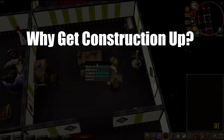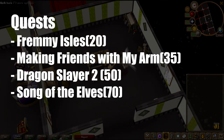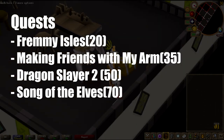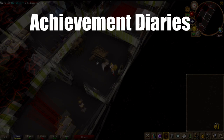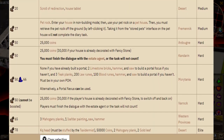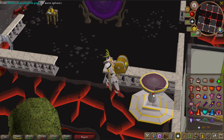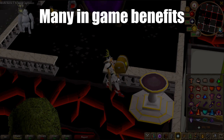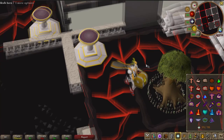Why get construction up? You may want to get it up for quests. There are a few key quests like Fremi Isles, Making Friends With My Arm, Dragon Slater 2, and Song of the Elves — all of them require a construction level. You may also want to get your construction up to complete achievement diaries, which require anywhere from 16 up to 78 construction. Construction is one of the most beneficial skills to get up in the game because there are a ton of in-game benefits.